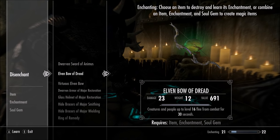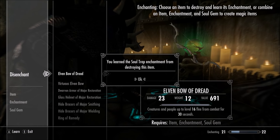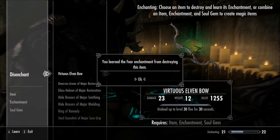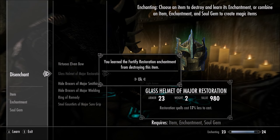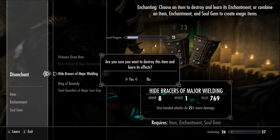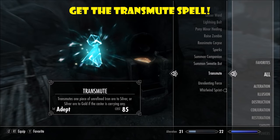Once you grab the enchanted items, come right inside the Whiterun area next to that mine and select each individual enchanted item to disenchant it. You're doing this to build up a list of enchantments you can use, because you can only put certain enchantments on certain items. You want to rack up that list of possible enchantments as quickly as possible.